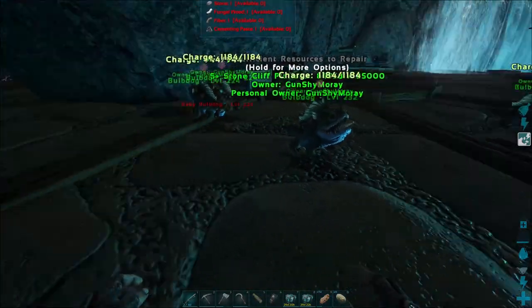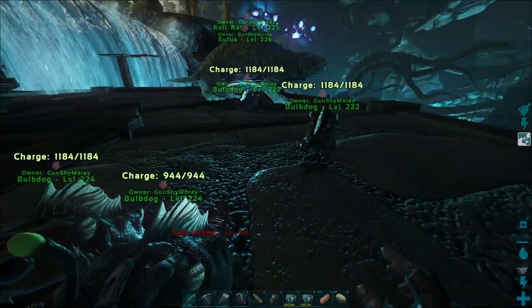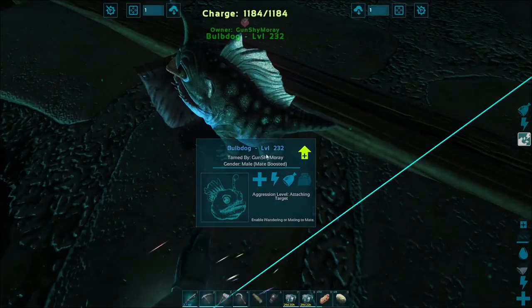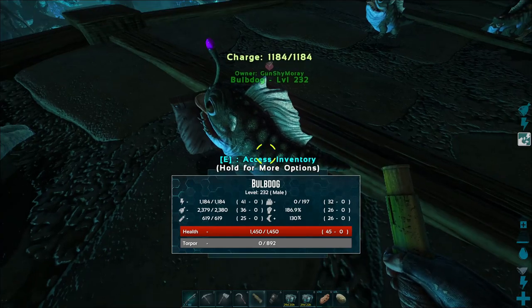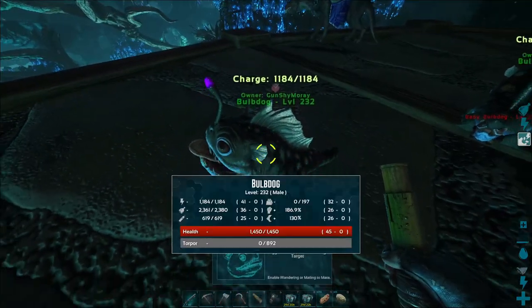I got me another Bulldog - got rid of the other one. We got an actual perfect result: all the low stats and all the high stats where we want them. We got 40 in stamina and health like I wanted on both of them.